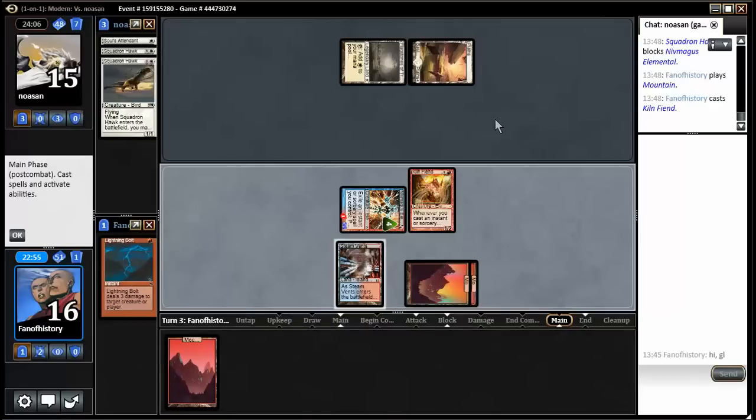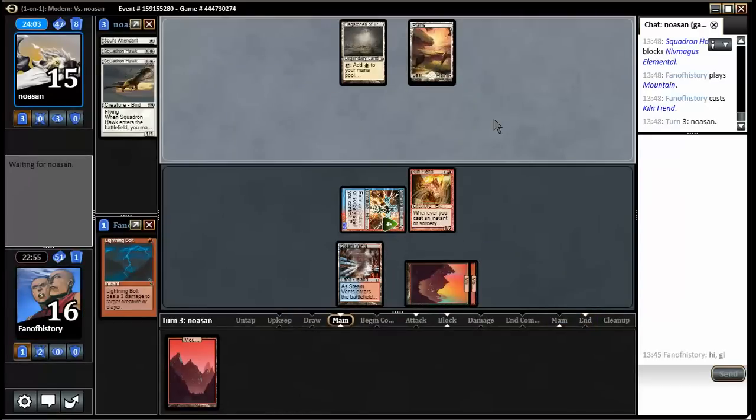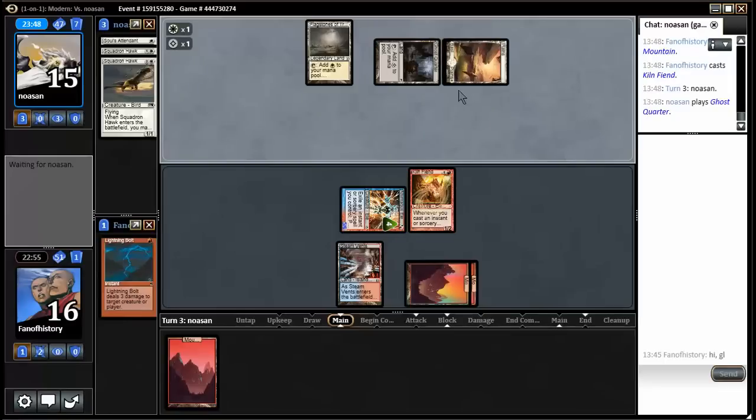Do I have any card draw? Not really. When you suggest improvements for this deck, keep in mind it is a budget deck, so budget suggestions are better — but non-budget suggestions are good as well. I understand I should have fetch lands in here but I can't afford them. Please also tell me what I should take out.